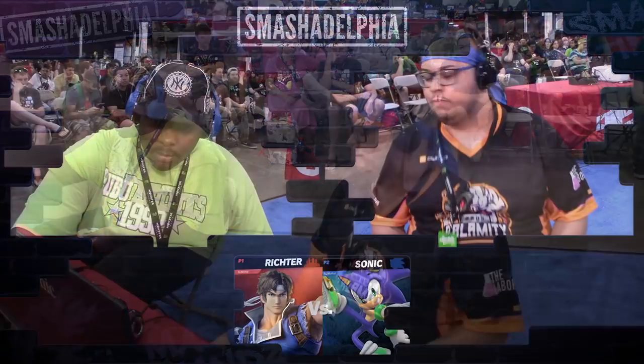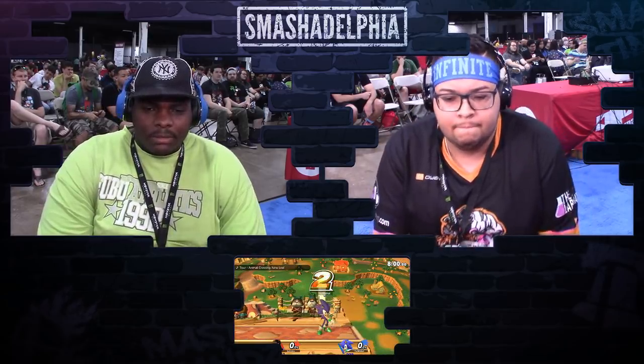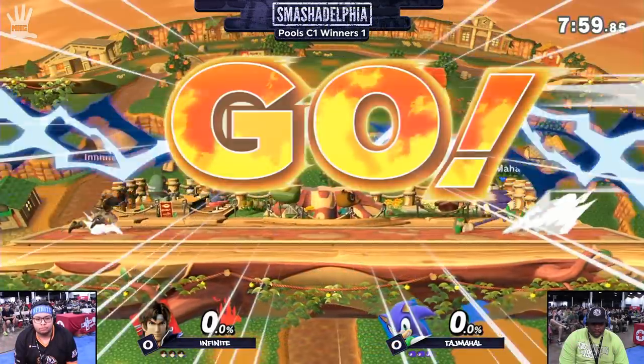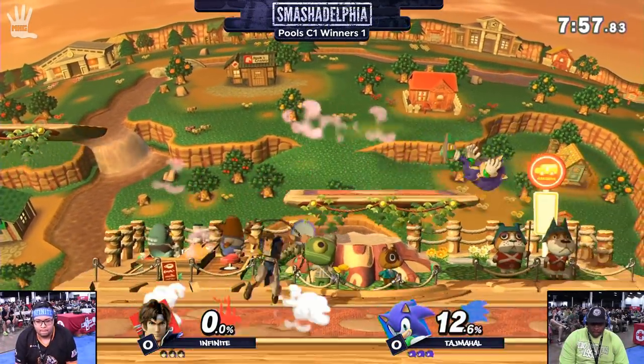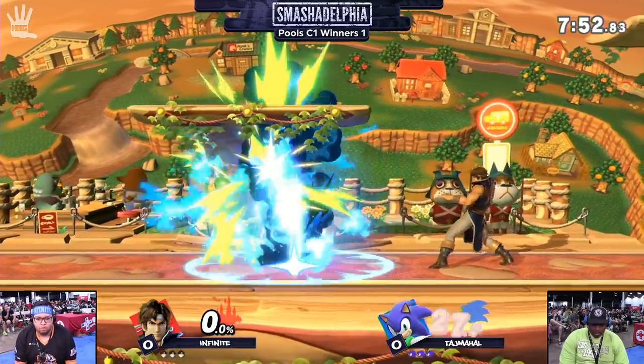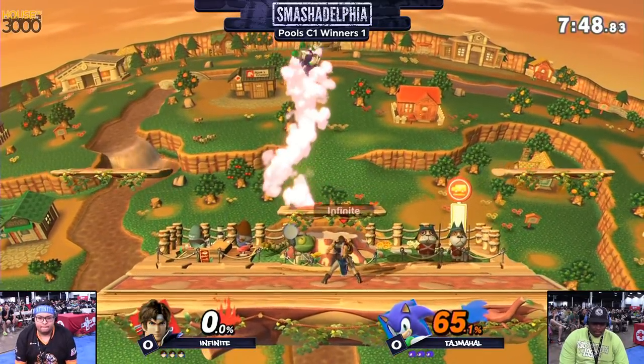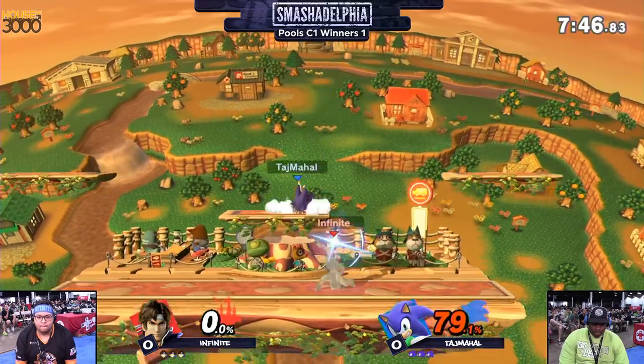This matchup can be a little interesting for Richter. Sonic's a little fast, and whenever Richter throws stuff, he's pretty much throwing himself into a bit of a stun. But Town and City just started off. There we go — that upward special is going to be the very easy get-off-me option coming out from Richter here. Already starting to set up that spacing game, and the use of the whip!